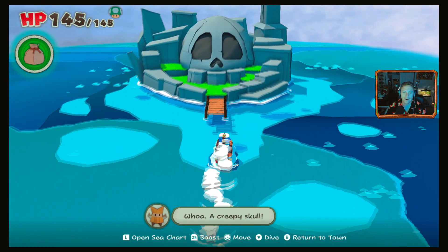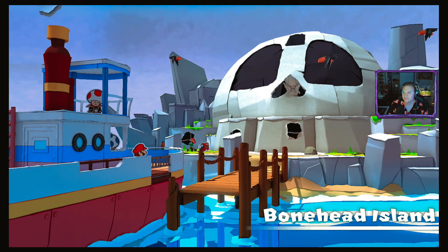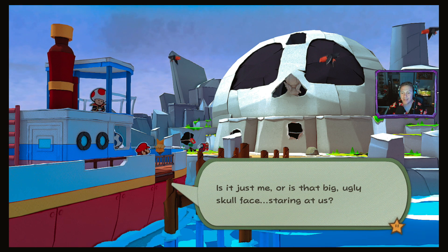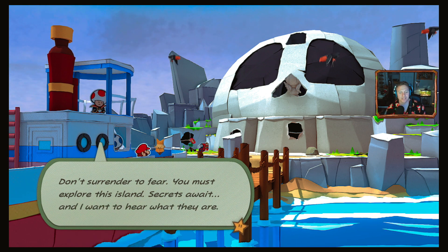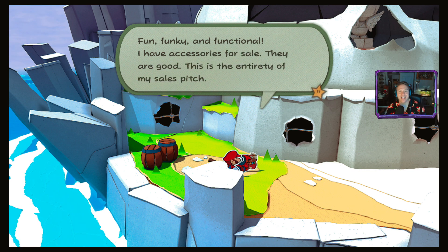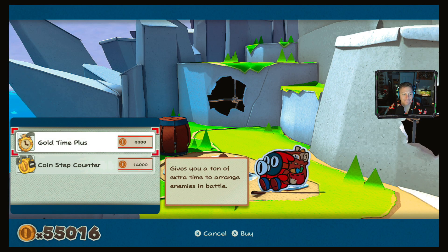All aboard! Sure is creepy. Is it just me, or is that big ugly skull face staring at us? Don't surrender to fear — you must explore this island. Secrets await. There's a merchant here: fun, funky, and functional — accessories for sale. Oh, it's the Coin Stepper! We have enough for all of this. It's 24,000 so this will take half our money, but I might go grind on the other island between videos to get more. It's 10,000 — we have the money — so let's go ahead and get the Coin Stepper.